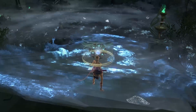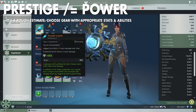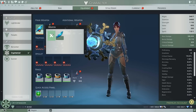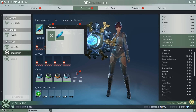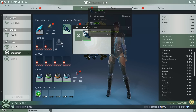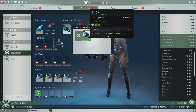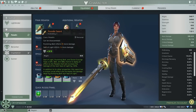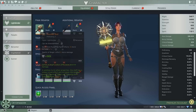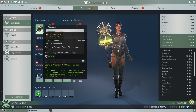Prestige doesn't equal power. There are a lot of different stats and abilities that gear can have, and prestige is only a rough power level estimate. For example, the founder pack weapons are very low prestige, but people still find them relevant at that 20-25 thousand prestige level. Once you hit the five-digit, 10 thousand plus prestige level, don't just snap things in — be selective with new rings and weapons. It'll make you a much more efficient character.